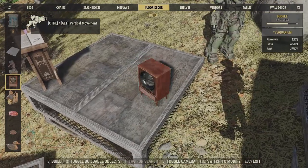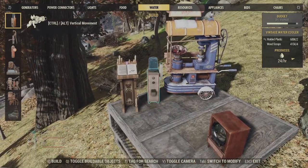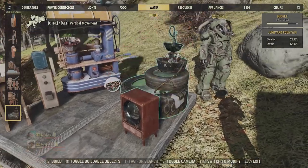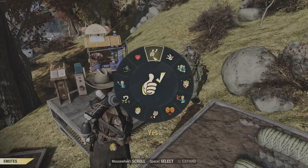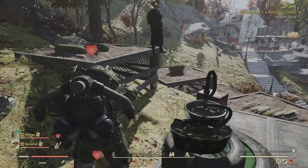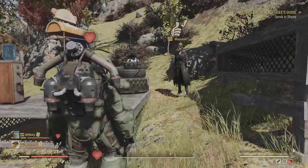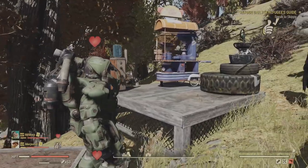Certain things like atom shop items, bullion stuff, and scoreboard stuff can't be placed. But a lot of things — if you see here, the Sacred Mothman Tone, the Vintage Water Cooler, the Weenie Wagon — a lot of really cool items can actually be placed in the camp for you, which is a really great feature that I hope everyone can really get a good use out of.